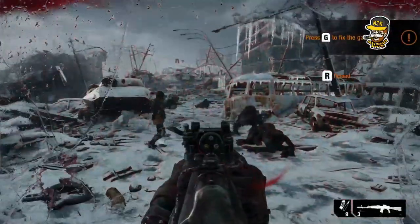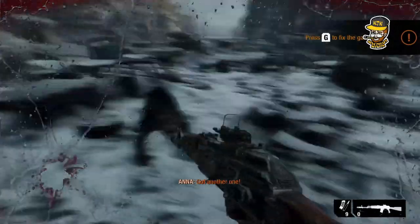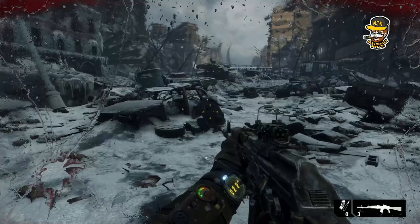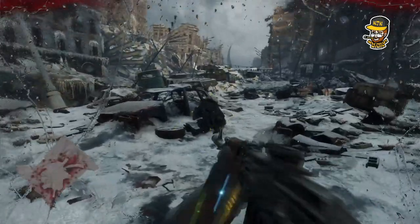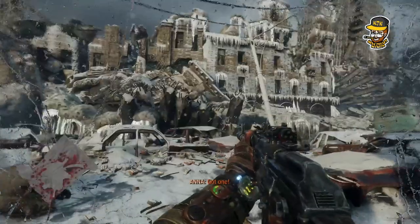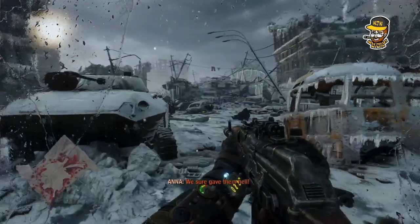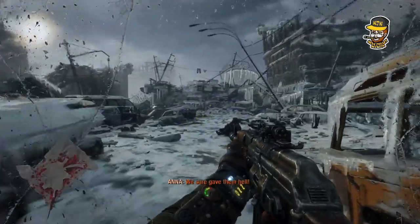It's just not easy to hit things. And all these random buttons — press G to fix the gas mask, press L for the lighter, press T for a filter swap, press Q for a med kit. It's just very all over the place. I'm not a fan of this.